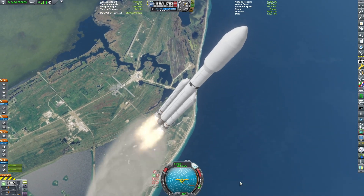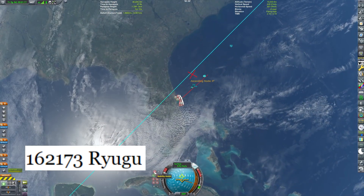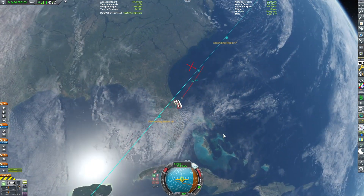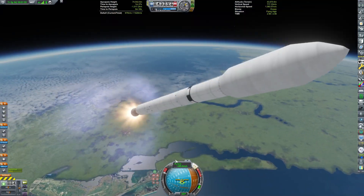The name of said asteroid is on screen right now, and I have no possibility of pronouncing it remotely correctly. It's a real asteroid that was visited by a real spacecraft in real life, and this mission is in no way based off of that — I just wanted to land on an asteroid.